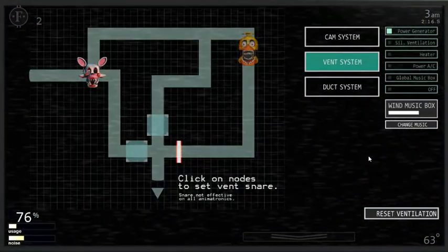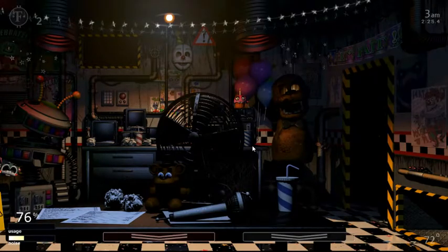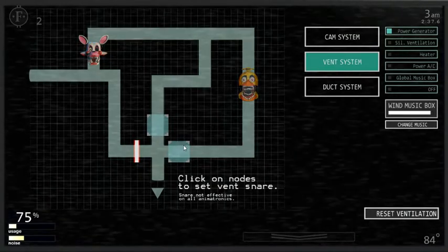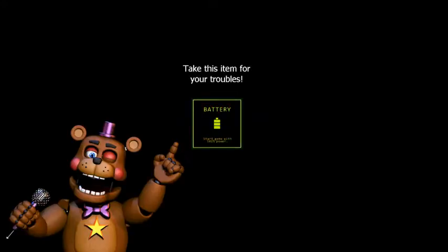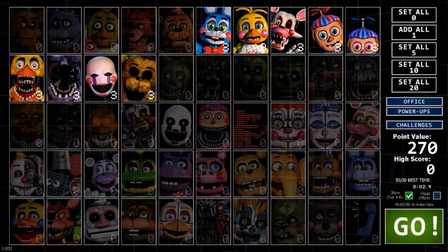Turn the power generator back on. Chica's being a sassy bird. Oh, it's 3am! Wow, we're actually doing pretty good. Haven't seen Toy Chica yet. Mangle's going that way. It's getting hot — no, no, no! I'm dead, because the freaking thing closed out. Who did I die from? Why is my mouse stuck? Freaking Christ! Because it got stuck. I think it was Golden Freddy, because he was in the office when it got stuck. God dang you, Golden Freddy.